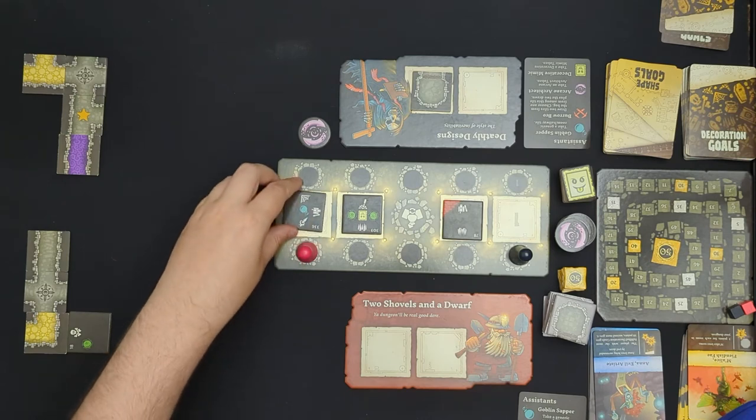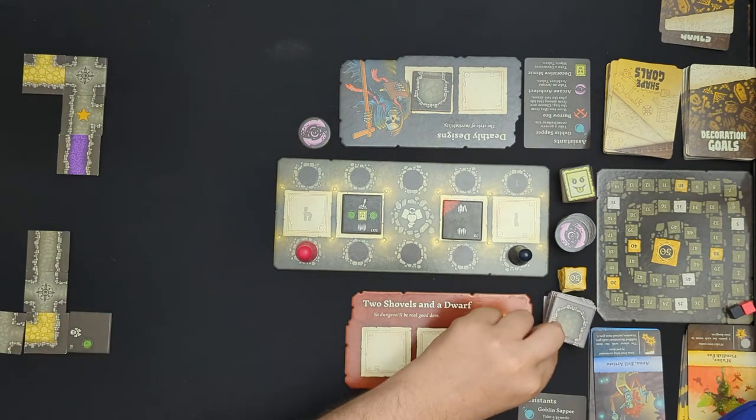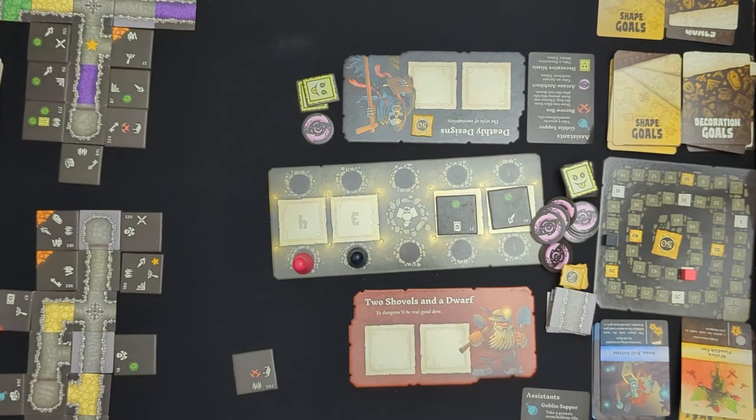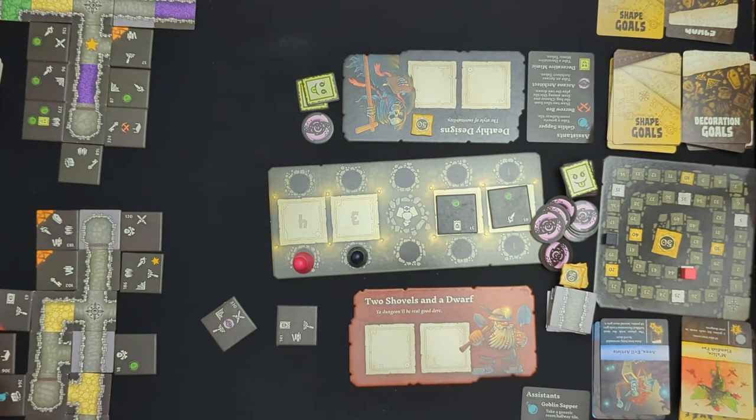The goblin sapper symbol allows you to take a generic hallway tile, and you could also use it as a room instead of a hallway. Burrow Bros will let you draw two tiles immediately from the bag, and then you choose one from among the three tiles you have to place on your board.